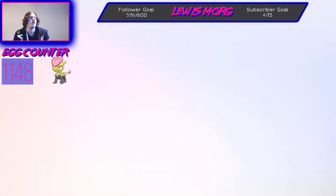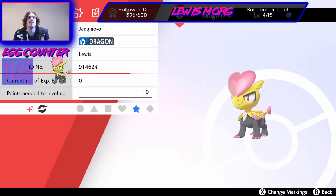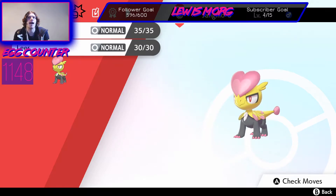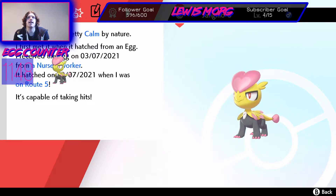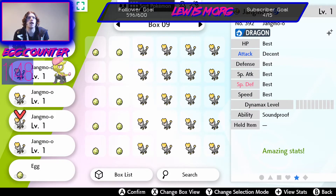I'm gonna check its summary — we just hatched the shiny Jangmo-o! Let's have a look. Finally got it, it was number 1148. It's got Tackle and Leer, and it has a Calm nature. It was received today and hatched today because I got all the eggs today — sometimes I usually get the eggs beforehand. It doesn't have any ribbons because it can't, since it's not wild.